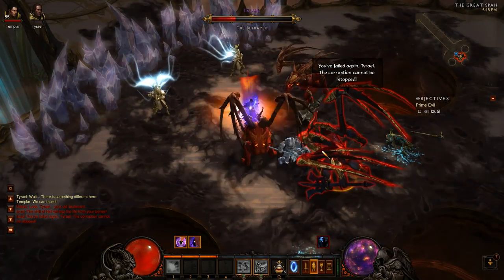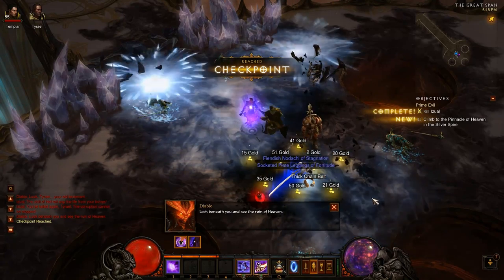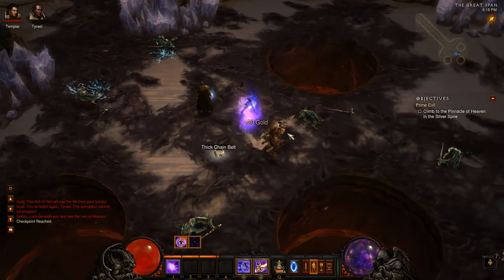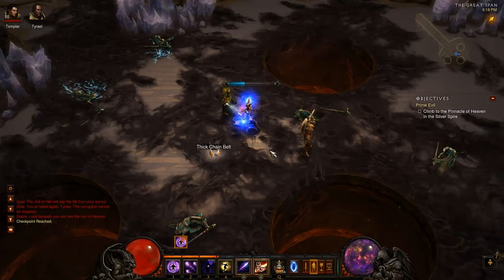If you're lower level, try to dodge the freeze because that will really hurt you. And that's about it — he will drop it. You may have to do a couple of runs, but as soon as you get it just teleport back to town.